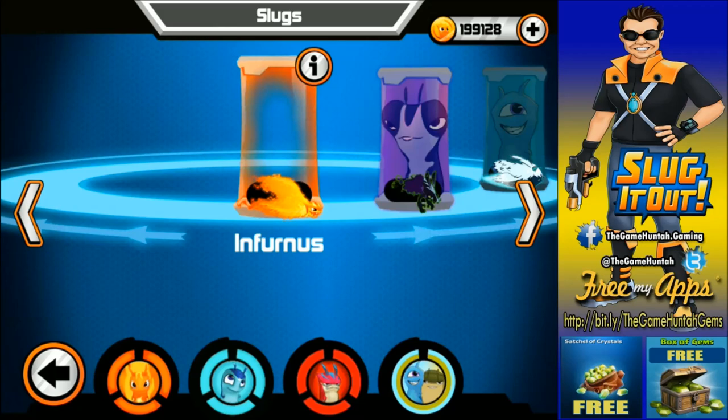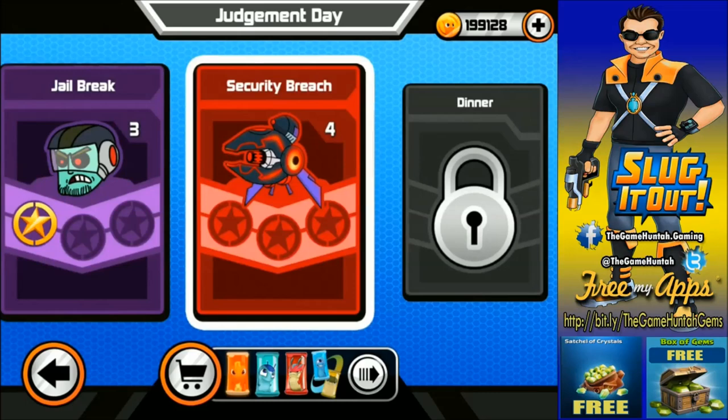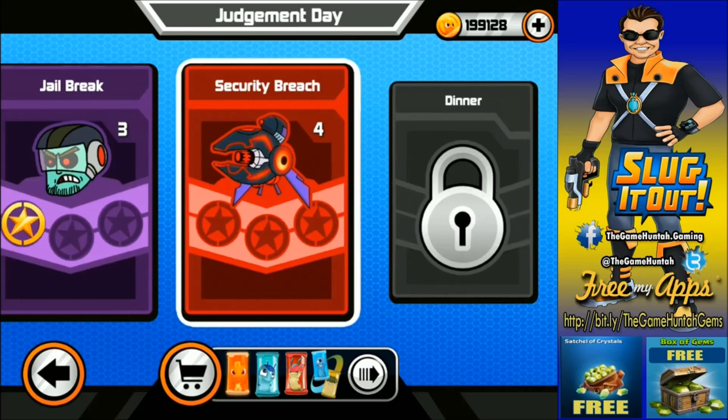And of course we're going with the Infernus. I'm sorry if this episode got a little bit delayed, but I was waiting for the new version to arrive. I have a beta testing version, so I was waiting for my friends from NerdCorps to send me the latest version of Slugterra Slug It Out. So I guess we're ready to go. We're gonna go to chapter 6 — Judgment Day. We are in stage number 4: Security Breach. Let's go for it.